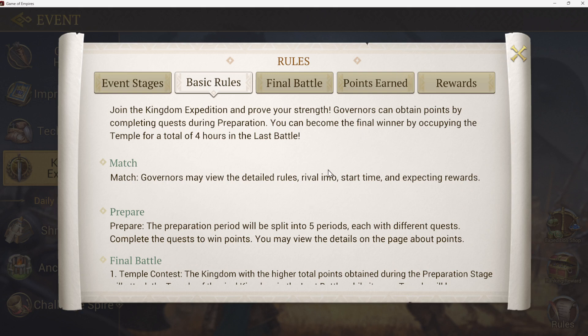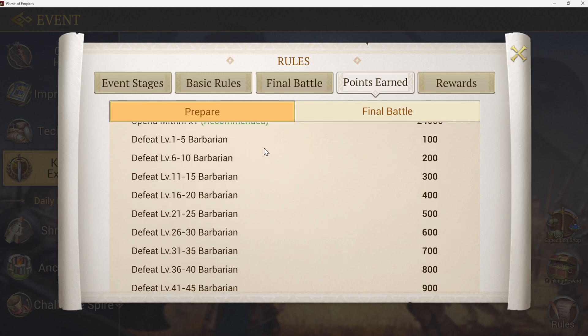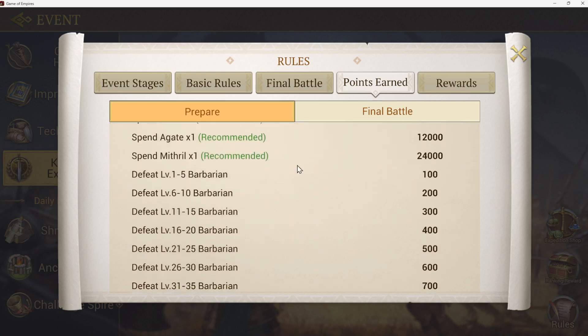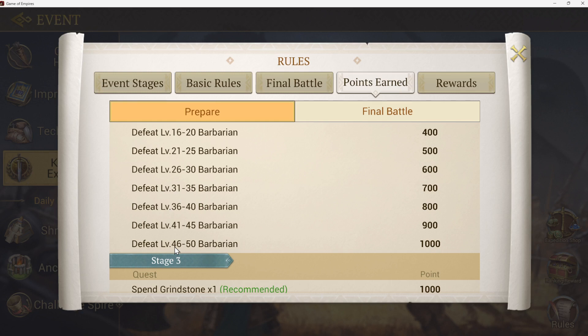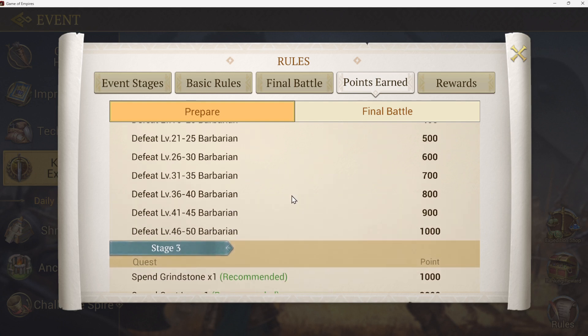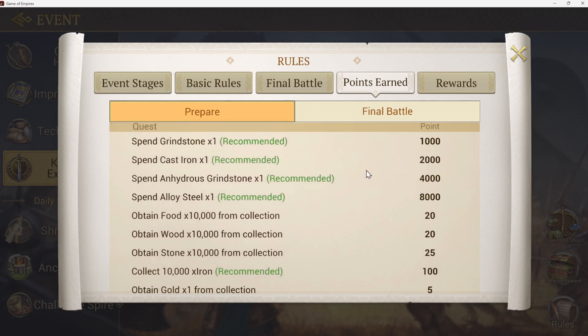Stage two points also come from bones, agate, and mithril, and simple stuff like gathering, just like stage one. You can also attack barbarians in stage two. We do groups kind of like XP runs on the shrines — we get a whole bunch of people together with max troops and some healers, share the healers between everyone, and attack level 46 to 48 barbarians, going up to level 50 for a thousand points per hit. If one target gives a thousand points for ten people, you're building up points fairly quickly.